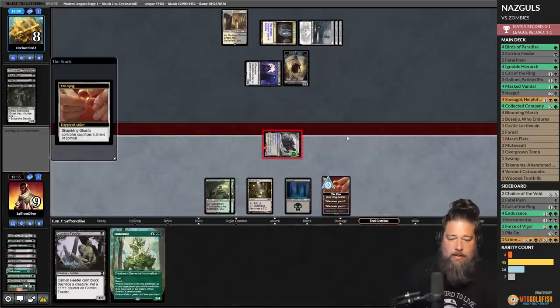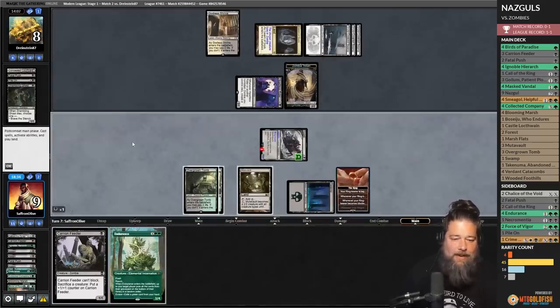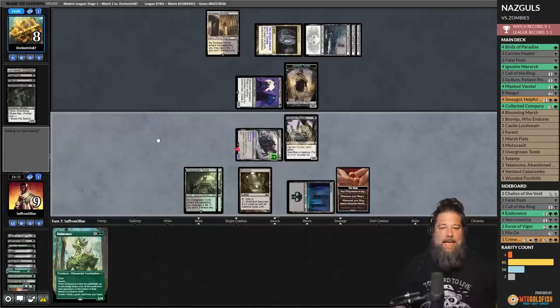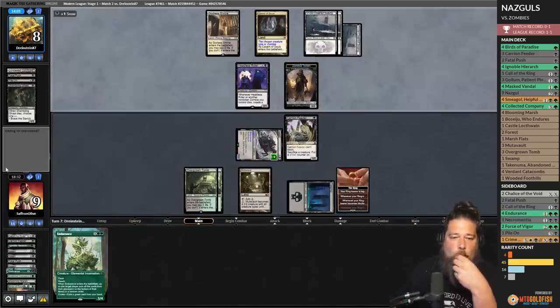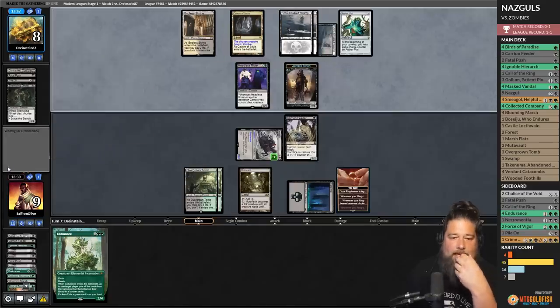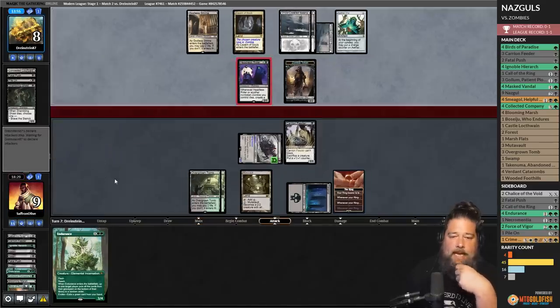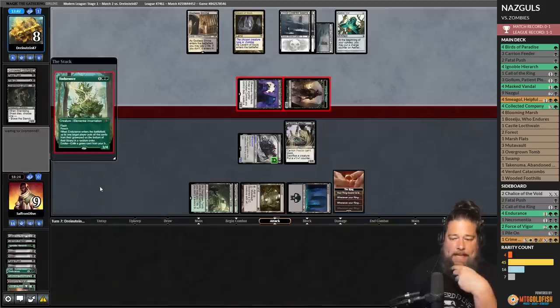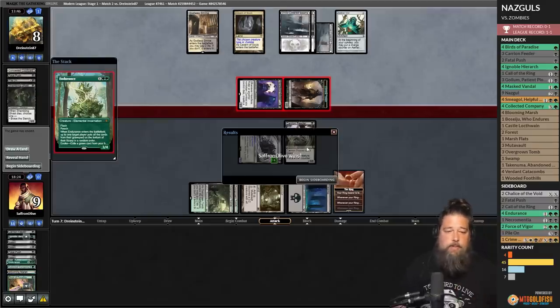We should have played Carrion Feeder pre-combat to sack the Birds, but what do you got. Opponent plays Aether Vial — not too much of a threat. Opponent goes to combat and attacks. It is once again Endurance time — we cast Endurance to shuffle our own graveyard back in. Opponent just scoops it up. Move over zombies!